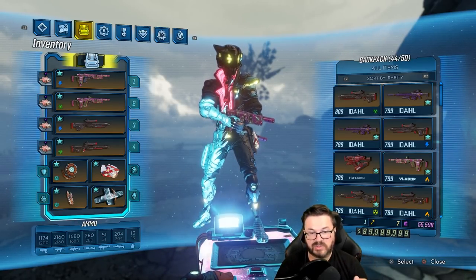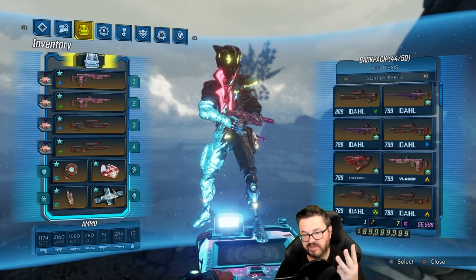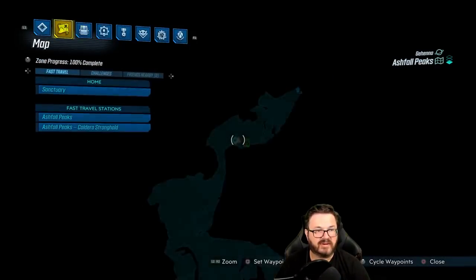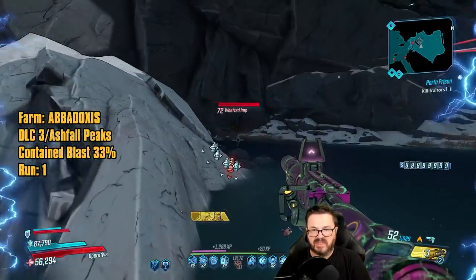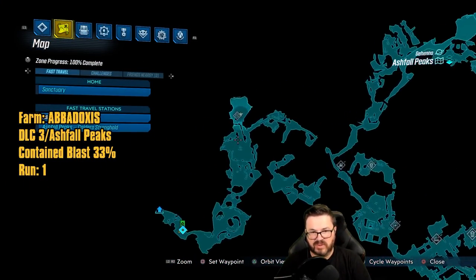Today we're starting DLC 3. In the previous episode we did all of Necrotofeo, all of DLC 1, and all of DLC 2. You can see that right here. With that, let's get started with DLC 3. We are starting off at Ashfall Peaks. To farm the Contained Blast, you're going to come to this location on the map.